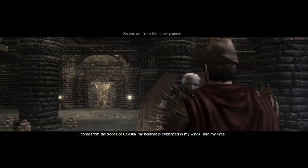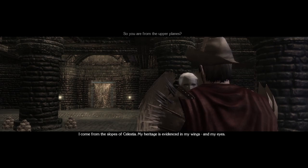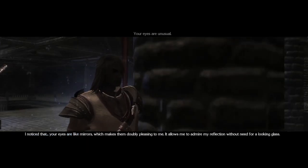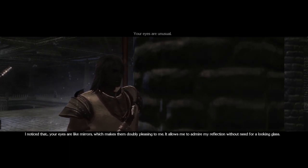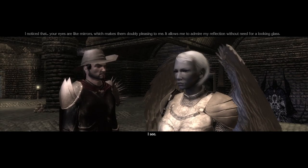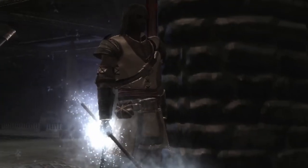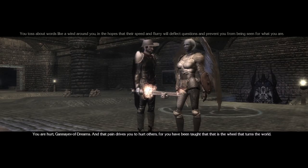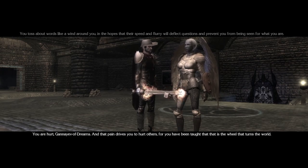A huge boost for the Mask of the Betrayer companions are the comments they have for each other and how they react to those comments. 'I notice that your eyes are like mirrors, which makes them doubly pleasing to me. It allows me to admire my reflection without need for a looking glass.' 'I see.' 'I hope you can, with eyes like that. I'm a lot to take in at once, so feel free to study me at length if you must.' 'You are hurt, Ganyev of dreams, and that pain drives you to hurt others — for you have been taught that that is the wheel that turns the world.'